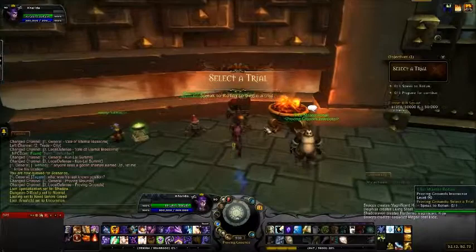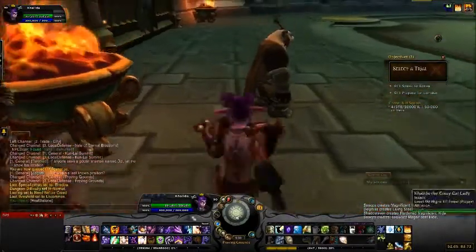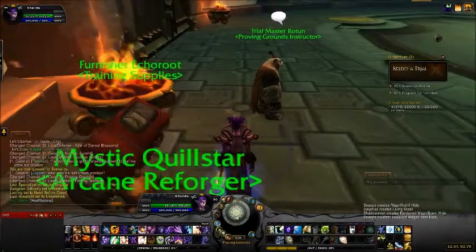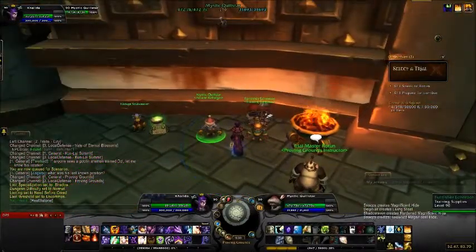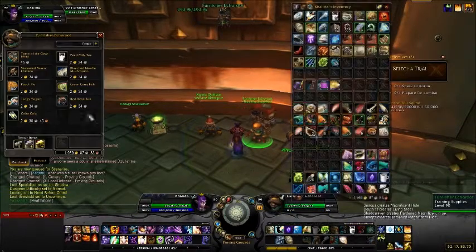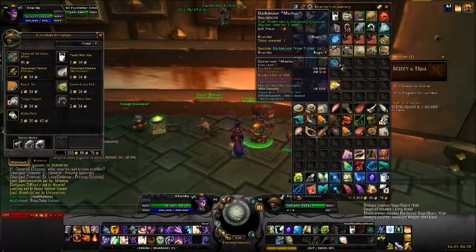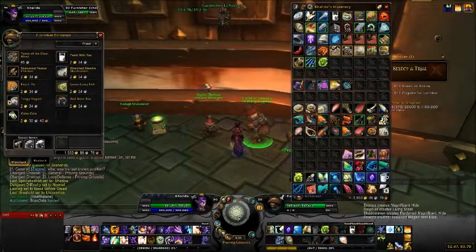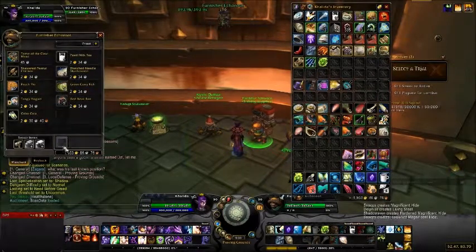When you get in, you have a warlock with health stones on the left. Then you have a Reforger in the middle, so you can change any stats you want on your gear if you're going for different achievements. And then you've got a vendor who repairs, and you can get food and tomes for glyphs to change them out, and drinks for mana, etc.